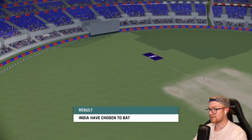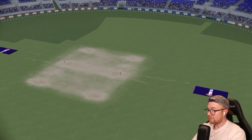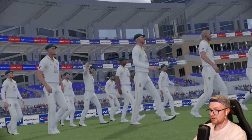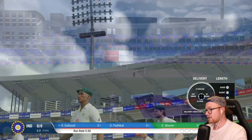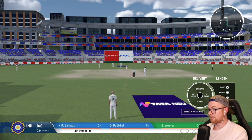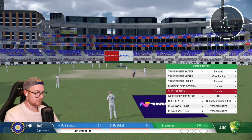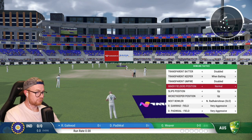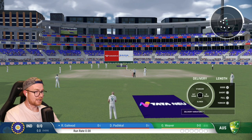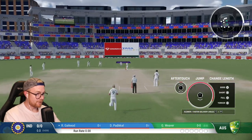We've lost the toss. It's a medium dusty pitch with heavy cracking - basically a day five pitch. India have chosen to bat, which is what we'd want - get to day three or day four. These test matches could only go two or three days. We're going to be opening up the bowling, exciting stuff. I'm facing Guy Called and Paddock up next. Because the pitch is pretty ordinary, I'm going to keep the inner field as normal and bring everyone else up - slips and keeper.